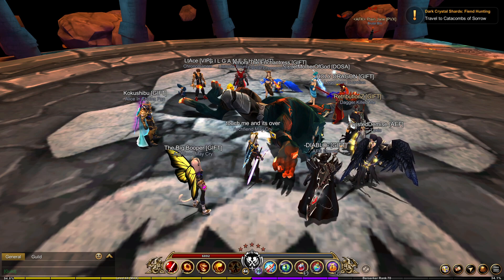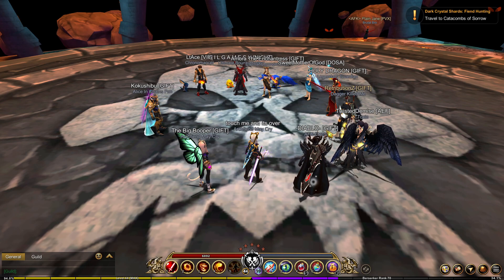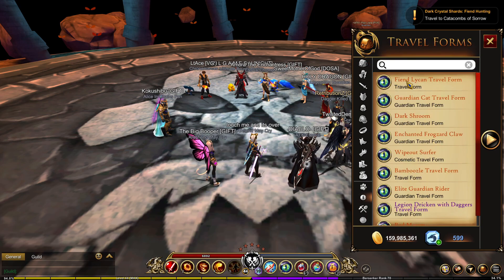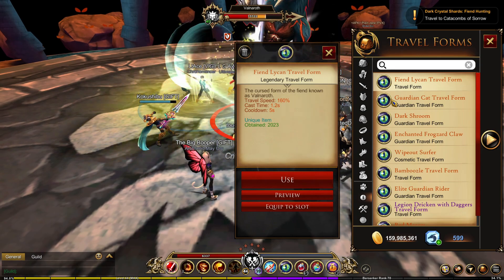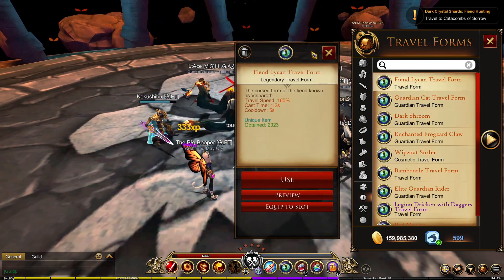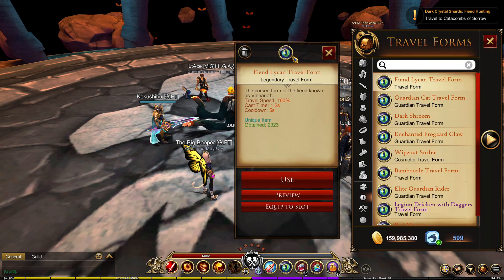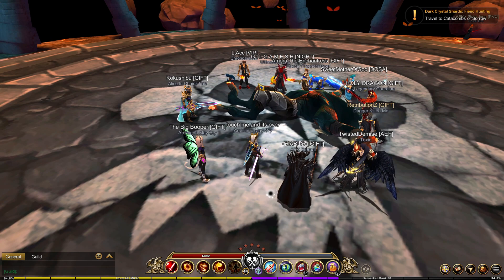Now we move on to Drop Chances and how long it will take you to farm. I want to be completely honest with you guys — it is not easy to get this travel form. But if you look at the travel form in the inventory, it is 160% travel speed, just like every other travel form, and it is not Guardian locked. You don't have to be Guardian to get this travel form. In my opinion, this is the easiest way to get a travel form and it's free as well. You just have to be lucky with the RNG.